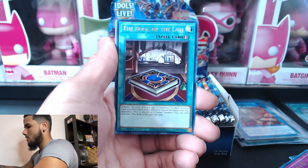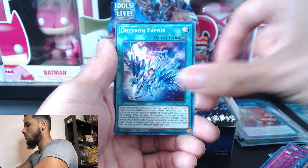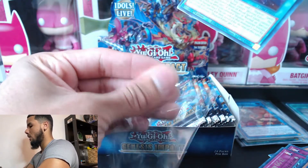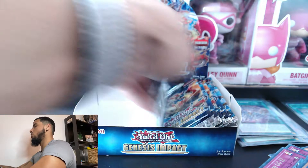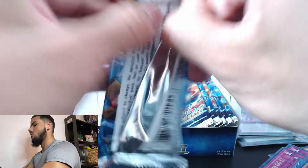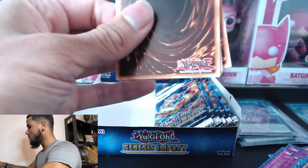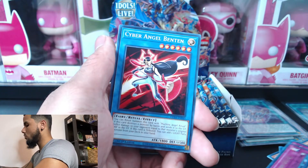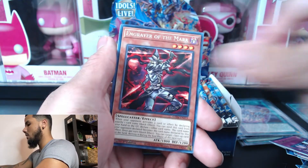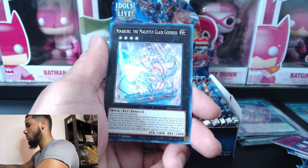Book of the Law, Born from Draconis — oh, Draconis has been around the whole time, man! So we only have one ultra rare left — I don't know which pack it's from, but it's from one of these. One of these packs has to have another ultra rare, and if we do have an ultra rare I don't think we're gonna have a chance to get the Collector's Rare. So we have the Glass Goddess again.